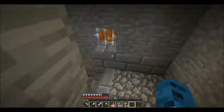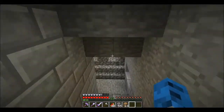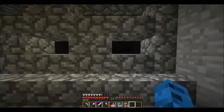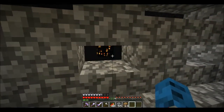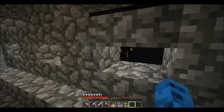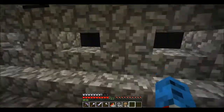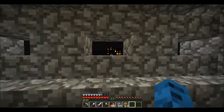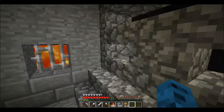And down here, this is the zombie mob spawner — you can see through it just barely. These stairs and half slabs do not let in light though you can see through them. They're solid blocks so light cannot pass through, but you can see through them.